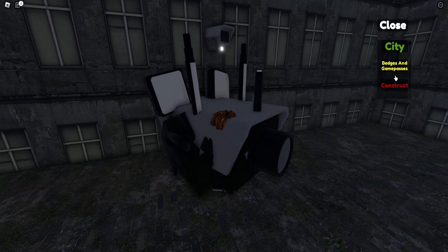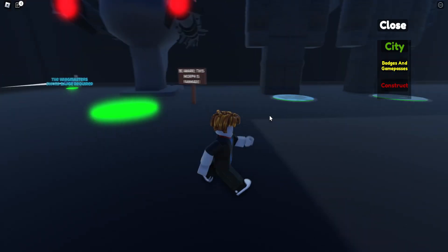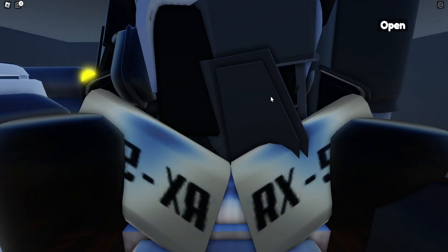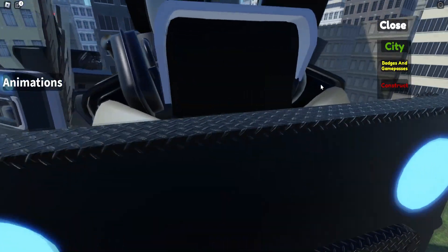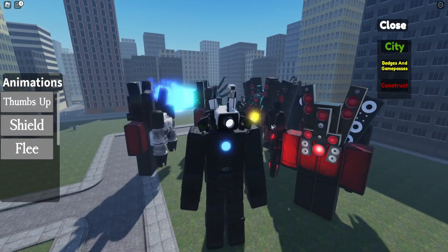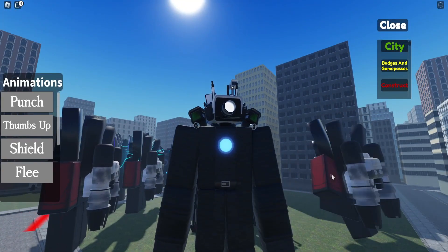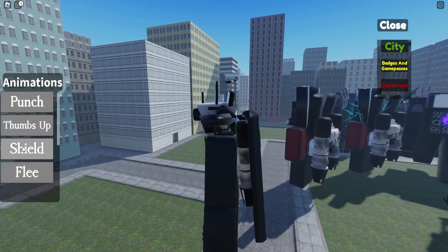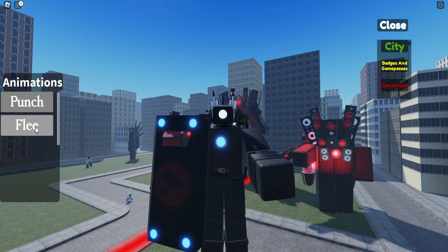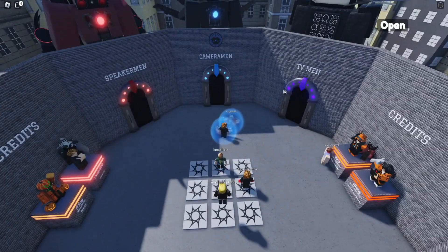Once you unlock the badge, go to Badges and Game Passes and you can see the morphs here. You can use the Titan Cameraman normal version — that's the first one. Let me show you all the animations: the first is the punch, the second is the thumbs up (he doesn't have any fingers, which is funny), the third is the shield, and the last is the flea where he makes his attack and disappears.